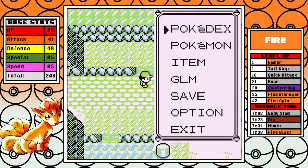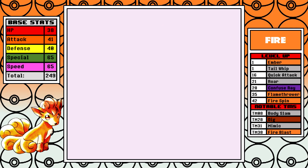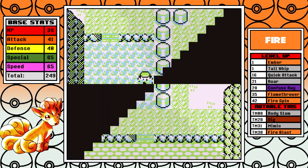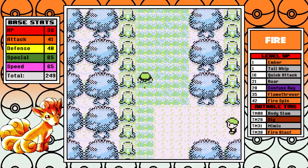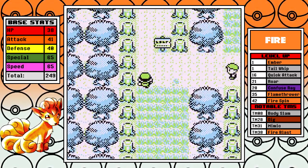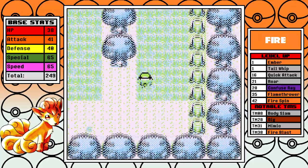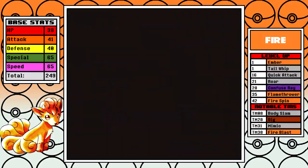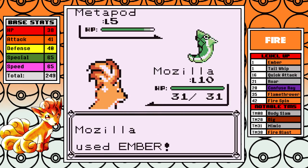We've only got one Ember left so we may as well heal. At this point we're walking to Pewter for the first time at level 10. Getting some random encounters — since it's a one-hit kill anyway, it takes roughly the same time to kill one of these as it does to run away. There's no reason not to get this little extra experience since we can one-shot everything with Ember PP to spare.